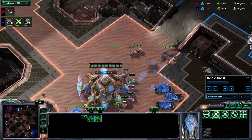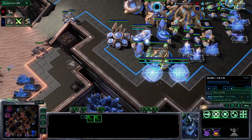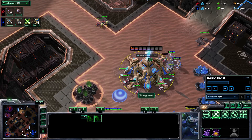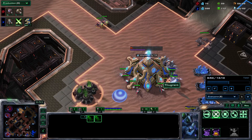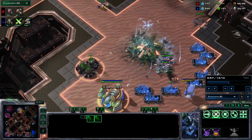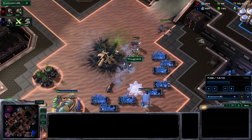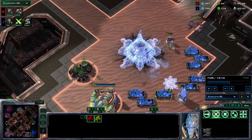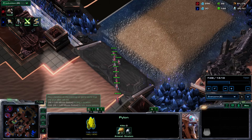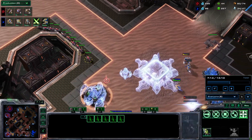I wipe out their whole worker line and all the units at their expansion. I tried to sneak some Banelings into their main mineral line, but decided it's too risky because of the cannon. I take the kill on the Nexus — I'm pretty sure I've got that. So I attack-move my Zerglings on the Nexus so they won't attack units even if units come near — they'll keep attacking the building. Succeeded. Ideally I would have backed up the Zerglings, but I succeeded at my goal. I kind of wish I got the Pylon too, but these are all minor improvements for next time.